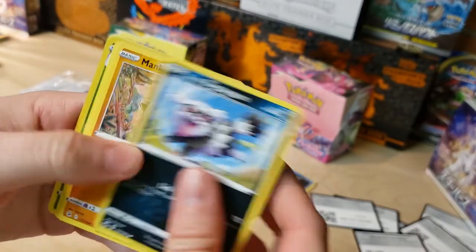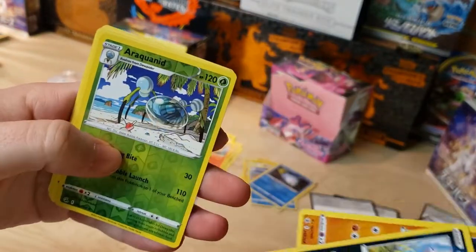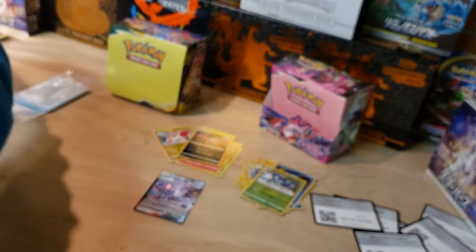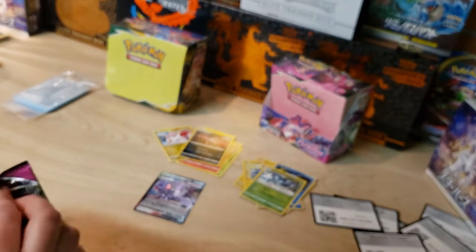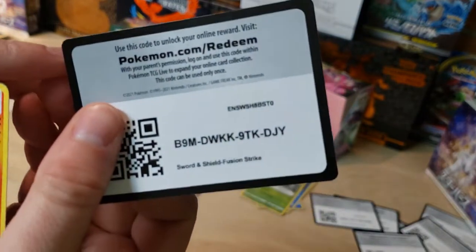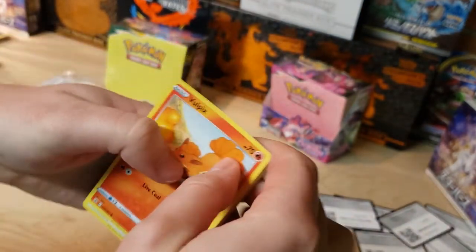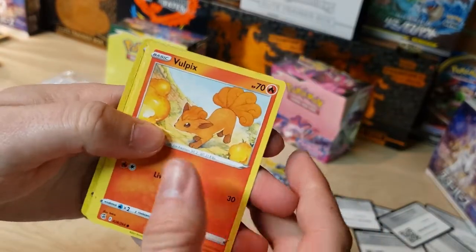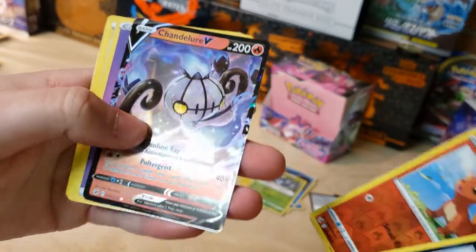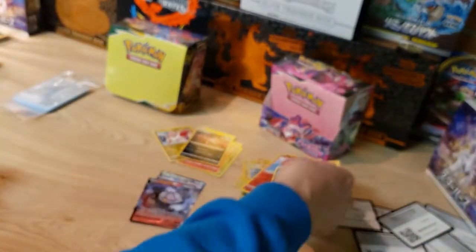Galarian Zigzagoon next. Got a Raquinid reverse and a Yveltal non-holo. Then the Gengar artwork pack — got Vulpix with some Kanto vibes, Vulpix reverse, and a Chandelure V! That's our second hit.